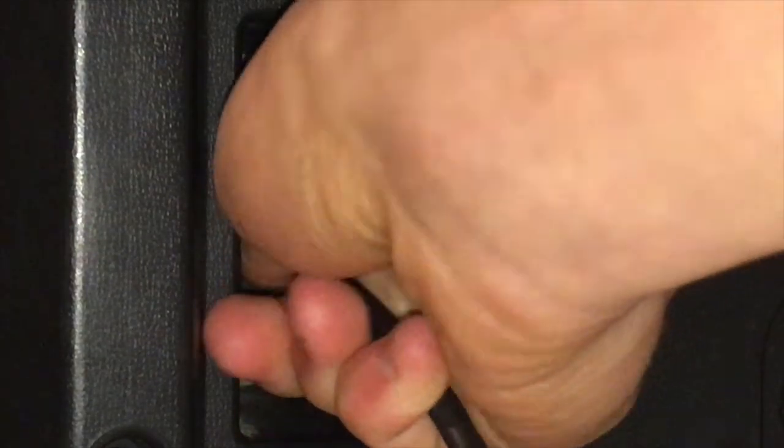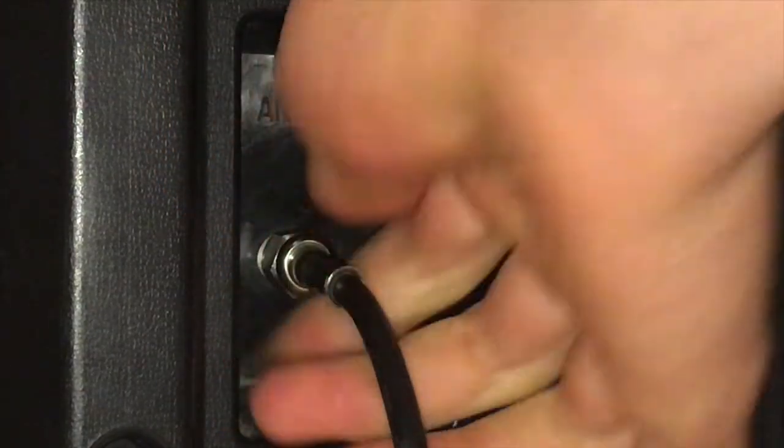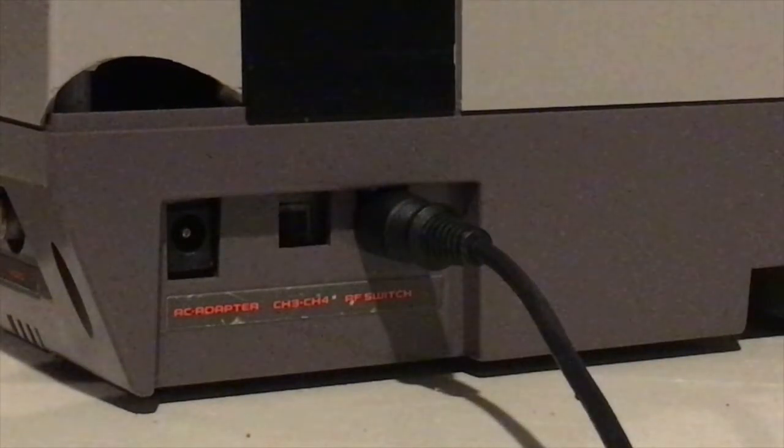If you have the very common F-type jack, screw whatever adapter you're using into the jack — in my case I'm using an official Nintendo switch box. Your adapter should have an RCA lead on the end to plug into the white RCA jack on the back of your NES near where you plug the power supply in. That isn't for audio — it's the signal for older TVs. Once you plug this in, you'll need to tune your TV to channel 3. If you get static after turning your NES on, tune it to channel 4. There's a switch on the back that changes the channel it outputs on.